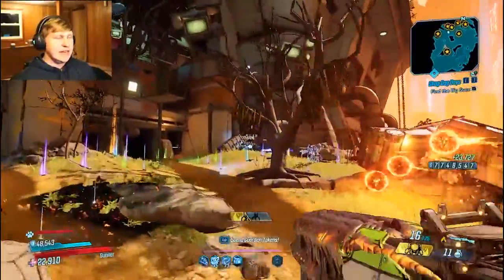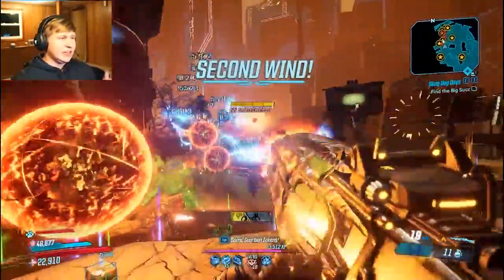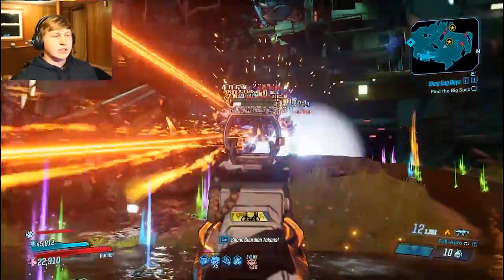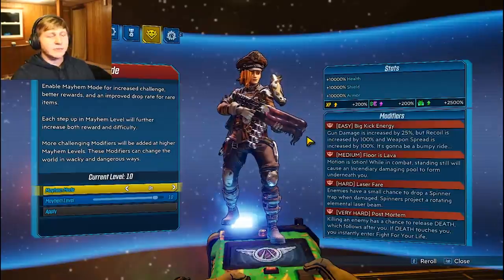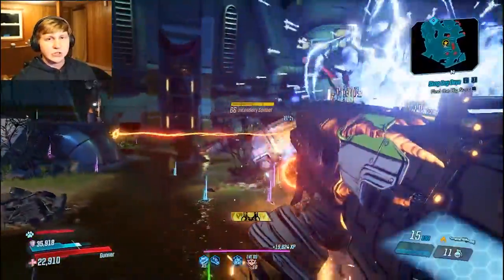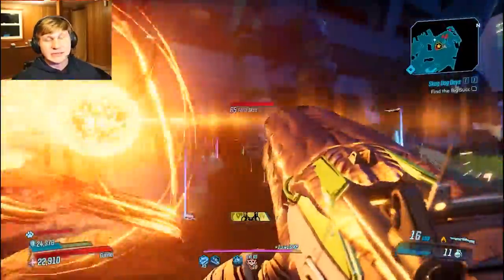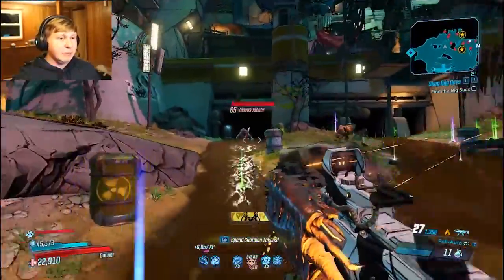Weapon choices don't matter too much — just use top meta weapons. The main anointment you want is while Iron Cub is active, weapon damage increased by 100%. I chose the Scourge because it's a brain-dead rocket launcher that kills everything easily. The Lob handles close enemies well and destroyed Tron. The Blood Star Beast kills everything. Mayhem modifiers we're using are: Big Kick Energy for 25% gun damage increase, Floor is Lava to encourage Rushing Offensive, and Laser Flare — spinning traps don't do much damage, and they can even spawn a Recurring Hex from your anointment.